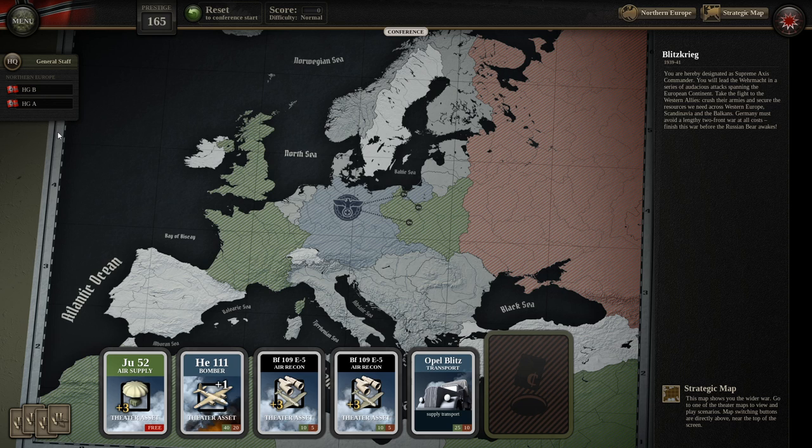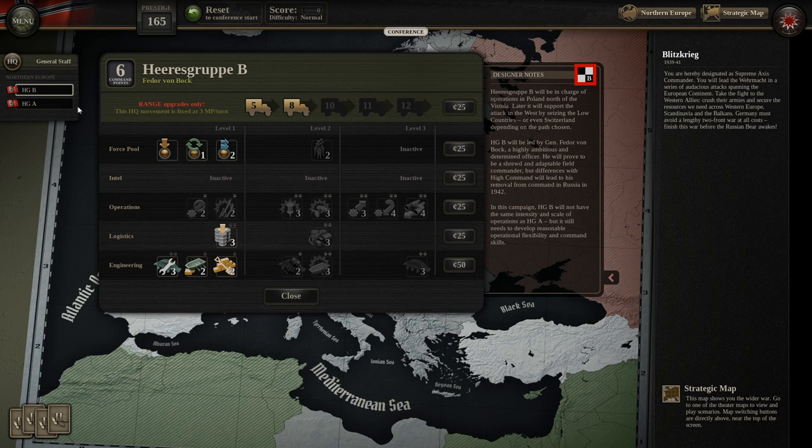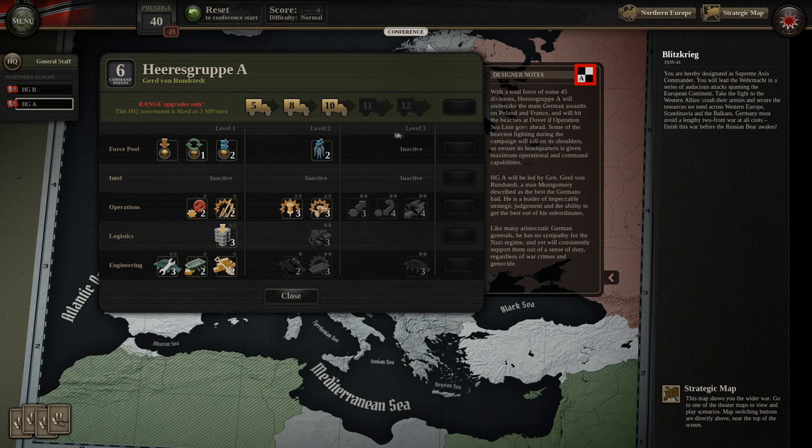I have to spend prestige on these cards. We spent about 85 prestige to get all those cards. We can also spend prestige to upgrade these headquarters. For Army Group A, we'll get the operations upgrade — set piece attack is useful. I'm tempted to spend another 50 on feint attack and suppressive fire. We'll also get the Kampfgruppe and security unit. That's 75 more, bringing our prestige down to 65. For B, we'll get the set piece attack as well, and extend the range of Group A.